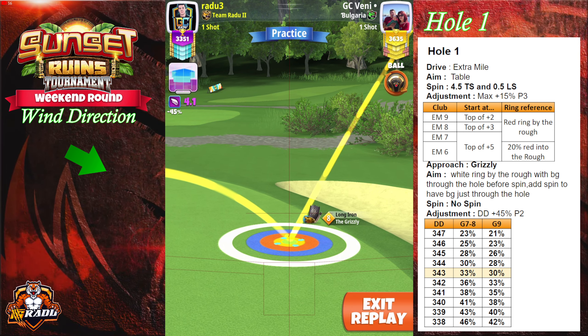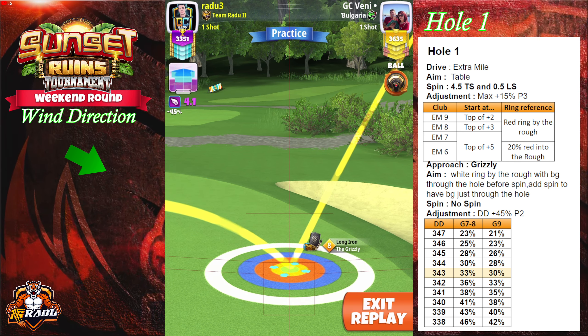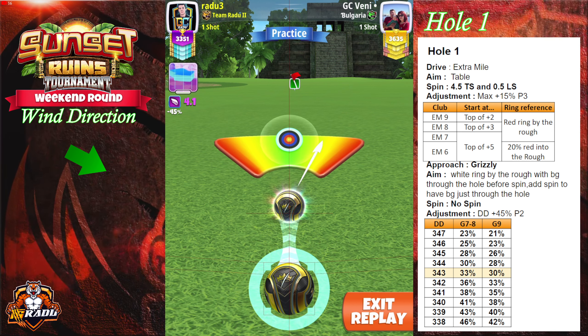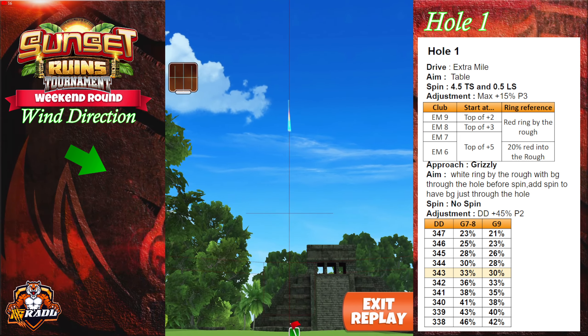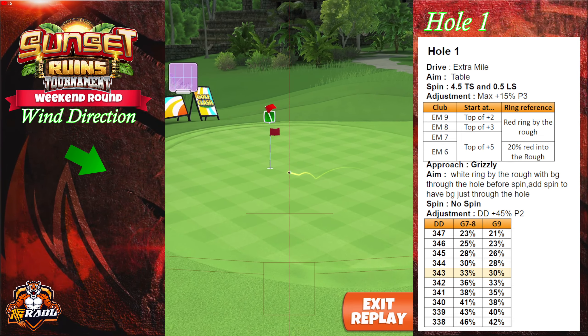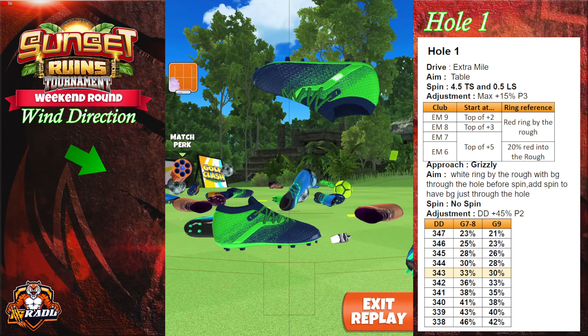Use the table that you want. The first one will be Grizzly 7 and 8, and the second one will be Grizzly 9. I'm having Grizzly 8 here, so I'm gonna use the first column. After adjusting, center your ball as best as you can, and hit perfect. This one has a good chance to drop and start the tournament with the Eagle. Good luck.